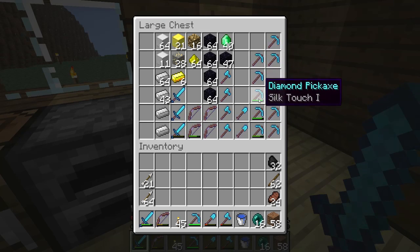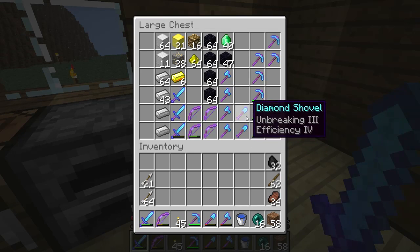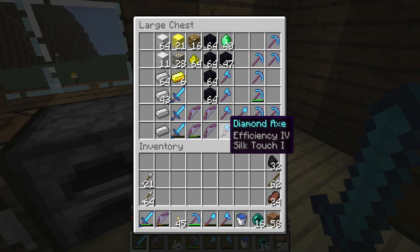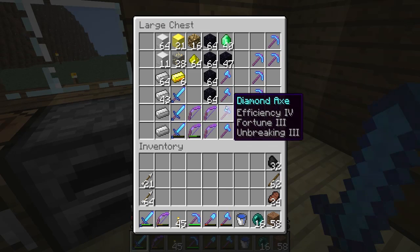These here are all my Silk Touch picks, and this one I've actually been using down in the strip mine to get a whole bunch of smooth stone as well as all the ores. Then a couple of work shovels. I had that axe a while ago — this one's pretty good except it has Fortune 3, which is kind of weird. Not sure what that would do — if that gives me more saplings or apples. I'll have to try it out sometime.